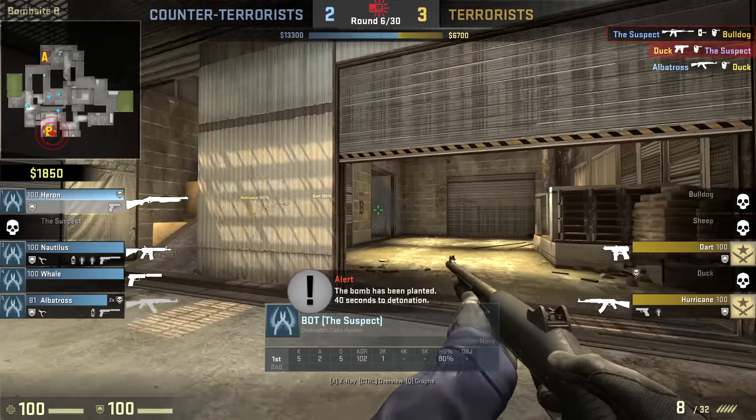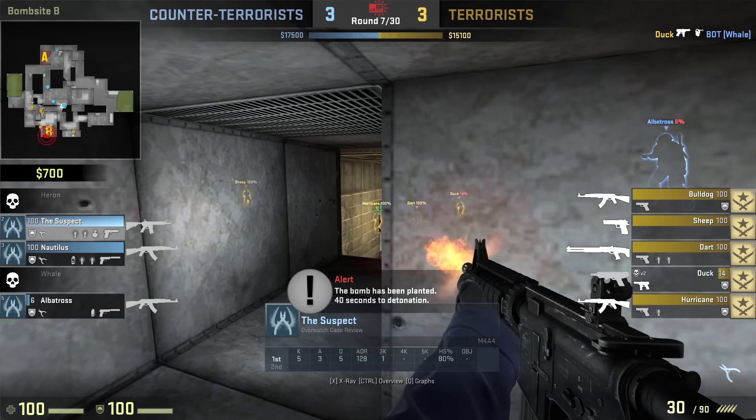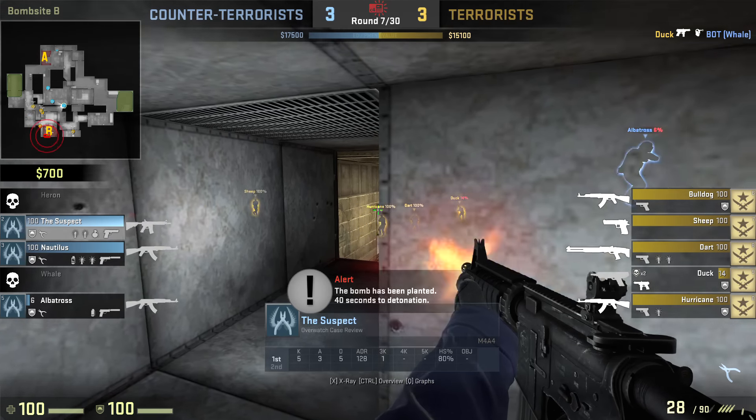He's got the bot — the bot has a shotty. It's a four-versus-two so they should have this. He's taking shots, and definitely snapping on that enemy. So it's not just vision assist, it's also aim assist. It's three-on-two right now and the suspect is just watching, watching who's gonna peek first, taking a couple of shots.